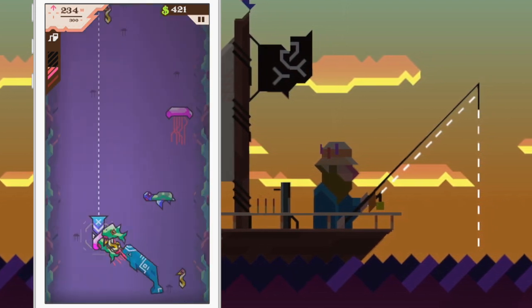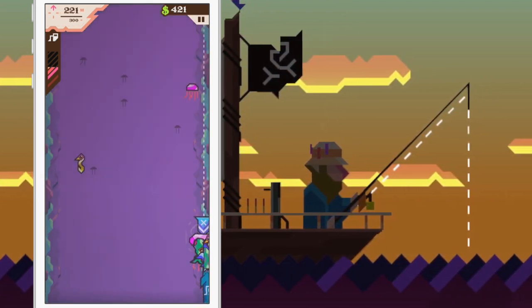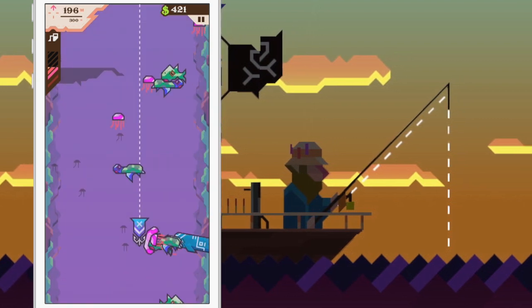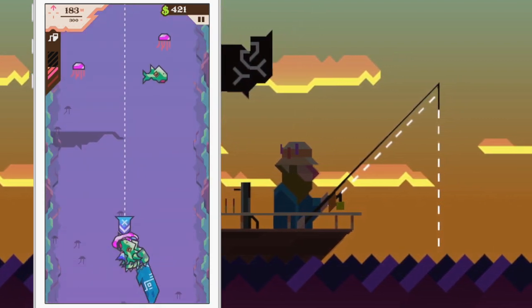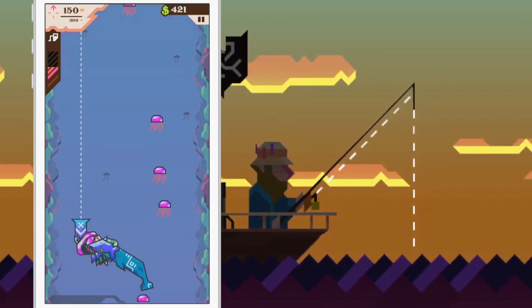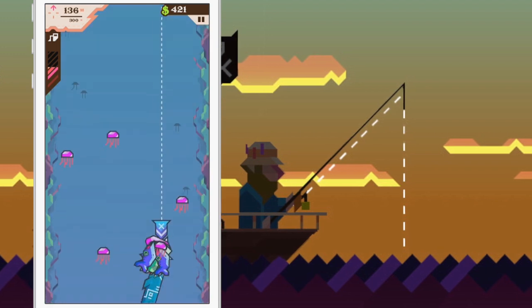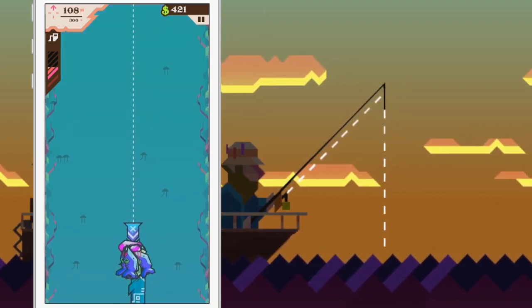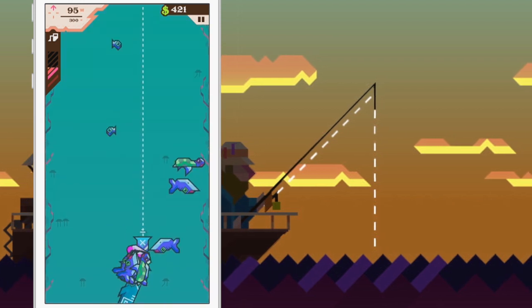Some of the fish you'll encounter have unique properties. A few of them can speed up or slow down the movement of your lure. Others are immune to damage from your saw blades. One of the jellyfish you'll encounter later on is particularly nasty — it's not only invincible, but spawns a copy of itself when hit. Both avoiding picking these up and not shooting them if you do is immensely important, since the monetary loss can be considerable.